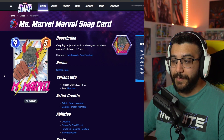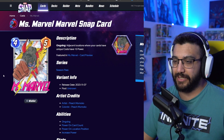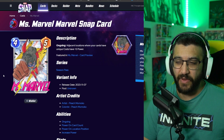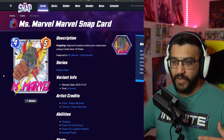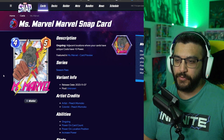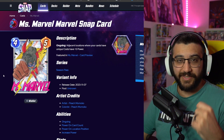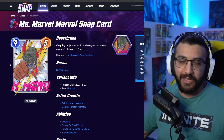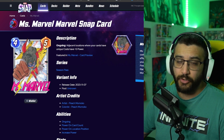Next up we got the Peach Momoka one. This is the one in the season pass — if you get to level 50 and buy the pass, you'll get this one. I love Peach Momoka, but this is not one of my favorites. I really liked the ones where Peach Momoka focuses on the face and the transition. This one being focused on the hand is a little bit weird where the fist takes up more than everything else. It's fine, it's good, but it's not their best work in my opinion.